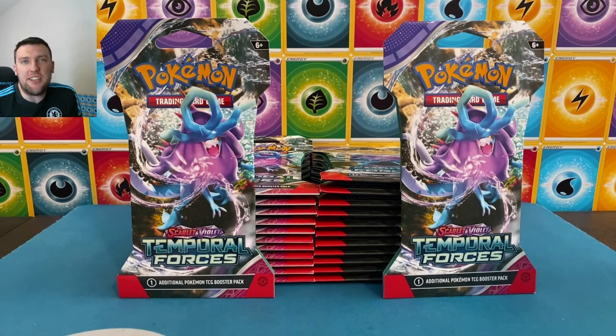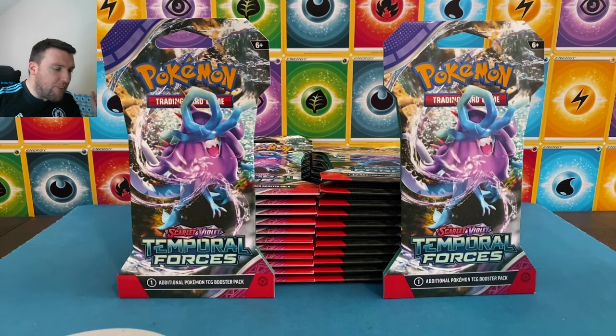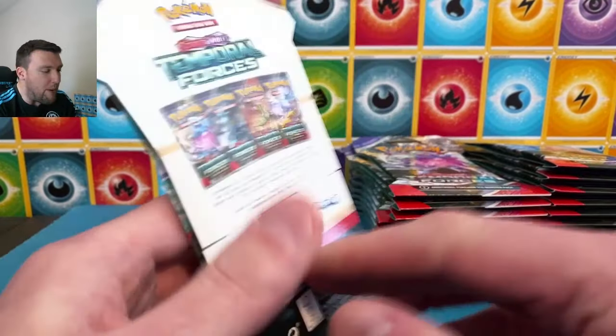What's up everybody, welcome back to the Pokey Cuz TCG channel. For today's video, early sneak peek look at the new Scarlet and Violet set Temporal Forces. We have 24 blister packs coming at you today, getting an early look at this set before it releases on Friday. Can we pull some of the monster special art rare chase cards in this set?